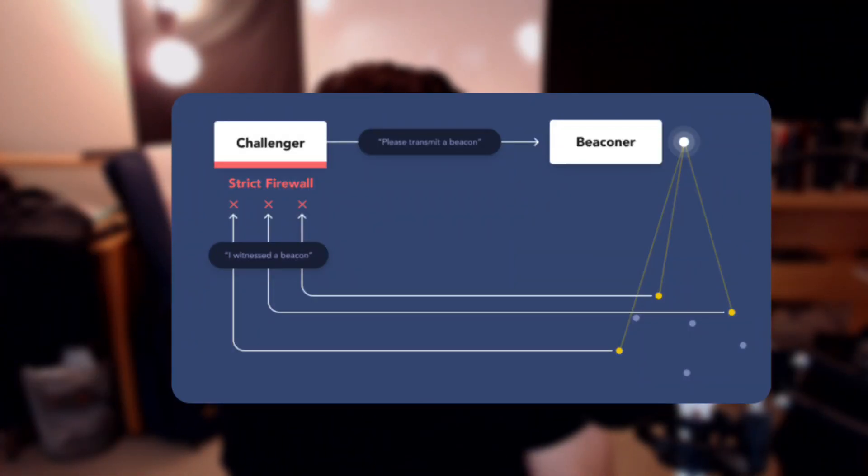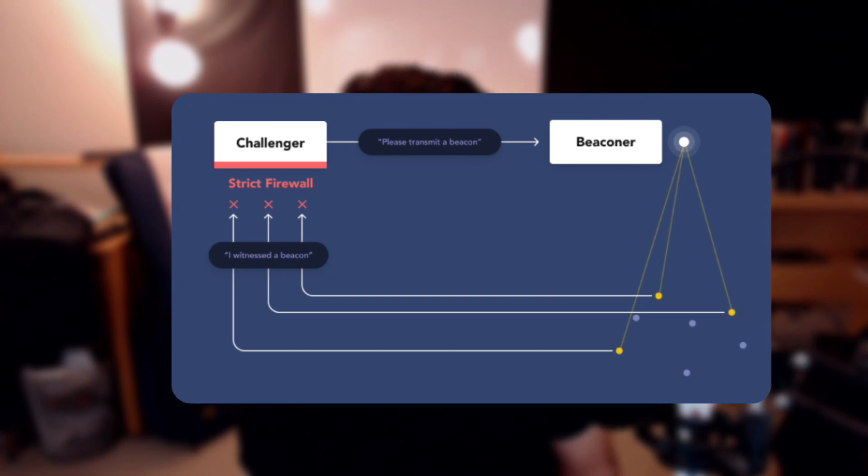Helium has explained exactly why and how your earnings are affected when you're relayed. The link will be below for further research. Clearly, if you're relayed you do not have the speed required to send receipts to other hotspots confirming that you witnessed them. Therefore you could miss the window of opportunity to send in that receipt, resulting in fewer earnings.